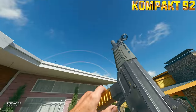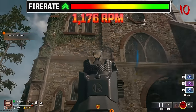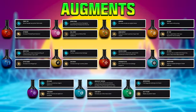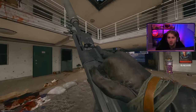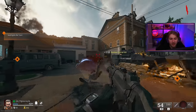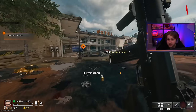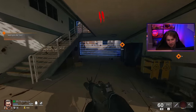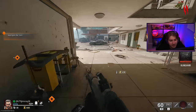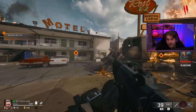On this episode of Pimp My Gun, we'll be taking a look at the Compact 92 SMG, which has an insane fire rate of 1,176 rounds per minute. With these gobble gums and these augments, we're going to unlock its full potential. If you're new to our Pimp My Gun series, basically what we do is find weapons that aren't very widely used or talked about and try to unlock their maximum potential. This thing shoots pretty fast.